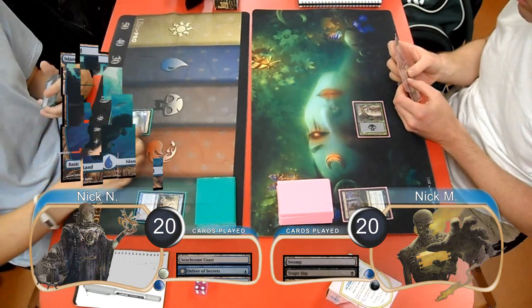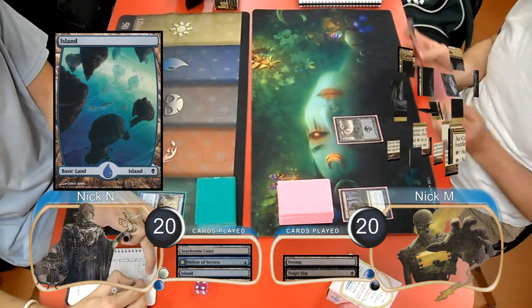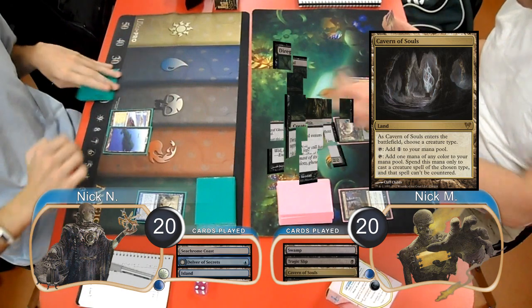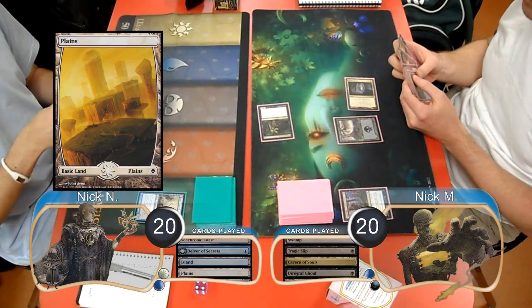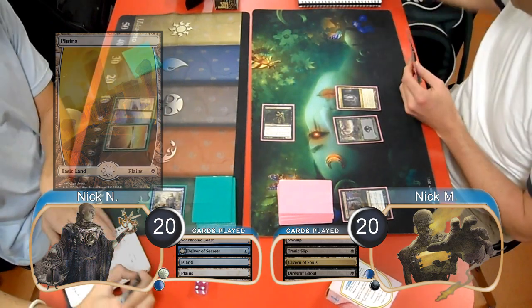Delver then just laid down an island and passed, then Zombies played a Cavern of Souls naming Zombies. He then cast a Diagraph Ghoul which came into play tapped. Delver just played a Plains and passed his turn again, then Zombies attacked with his Ghoul, taking Delver to 18.